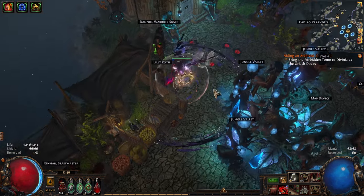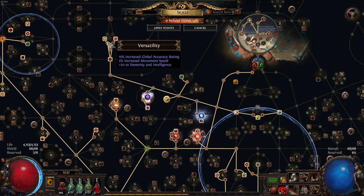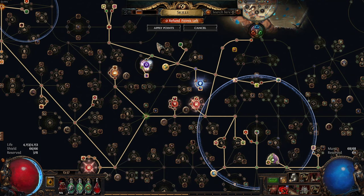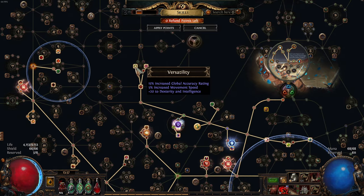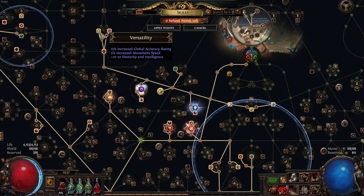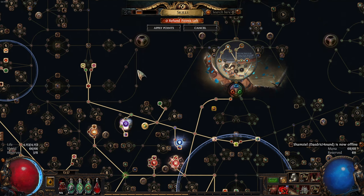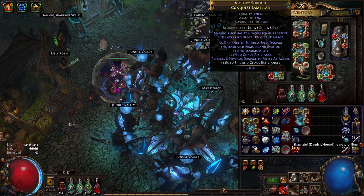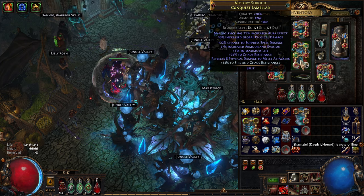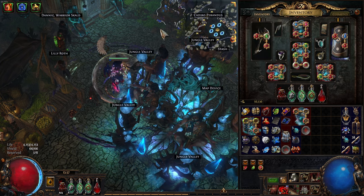I needed dexterity so I grabbed these nodes — the movement speed is not bad, the extra intelligence is not bad. Grabbing these two points I prefer over just the next stat point, simply because movement speed is good. You could argue it's wasteful and that you'd want more life with dex elsewhere, but the dex requirements are massive — 173 dex — for the highest armor base.